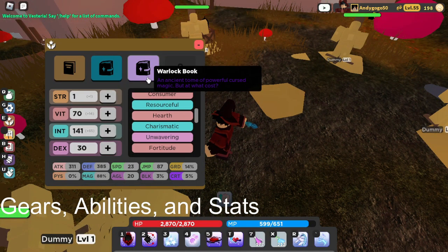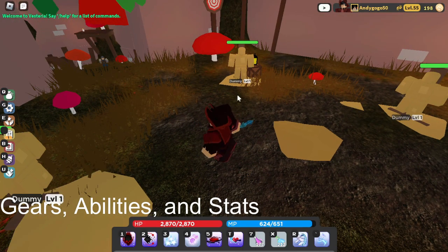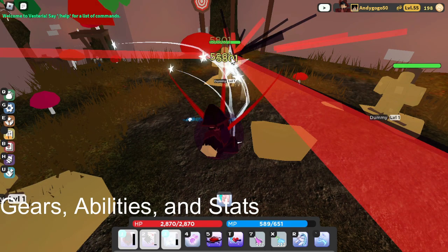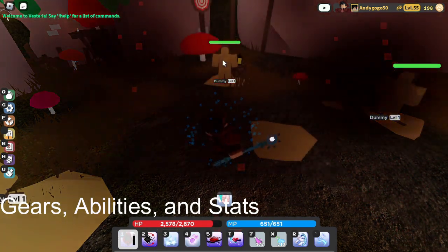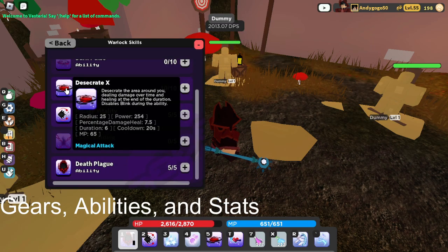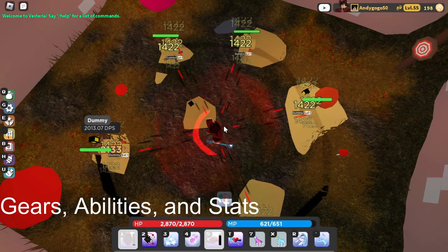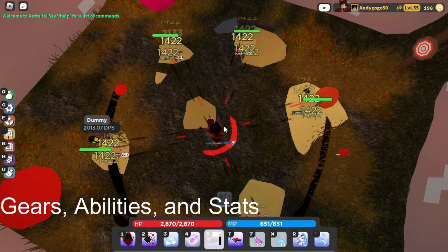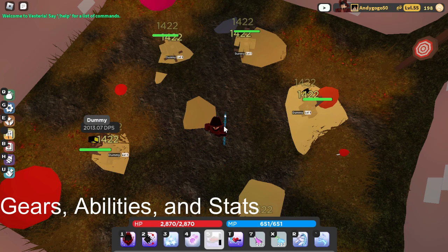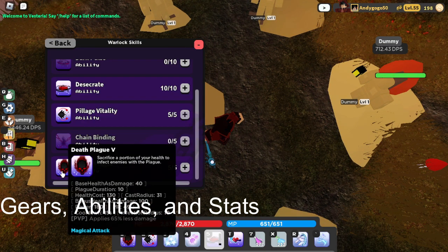For my Warlock Book I use Dark Ritual so you can spam abilities way faster than using a mana potion — just spam your abilities and quickly regain mana at the cost of a little bit of HP. Then I get Desecrate maxed out — it literally kills everything around me, my FPS spikes whenever I use it, but it's very good for AOE grinding slimes, pirates, whatever.